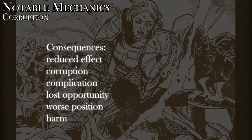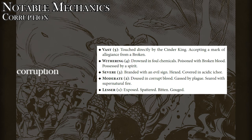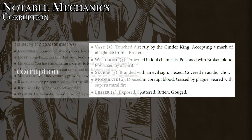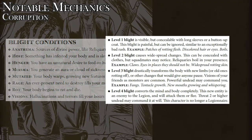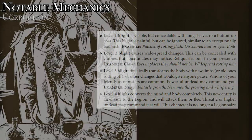One unique effect is corruption, which represents a long-lasting debility. Corruption ties in closely with the horror theme of the game and manifests as corporeal corruption to a character called Blight. Blight goes from level one to level four, and it gets pretty gross and horrifying. If a character reaches level four Blight, they're out of the game.